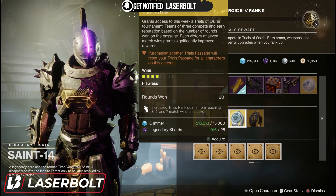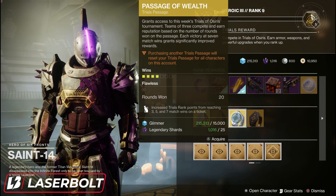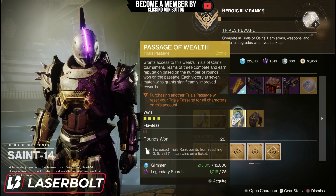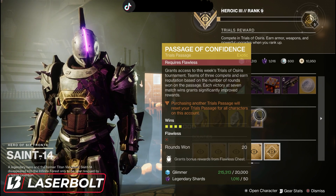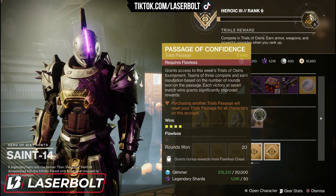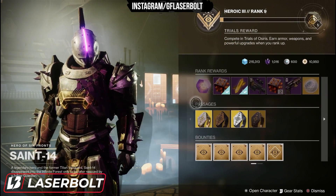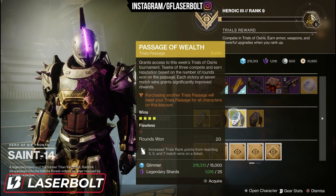The next one is the Passage of Wealth. This increases your Trials rank points from reaching three, five, and seven match wins on the ticket — this is the one I recommend if you do not plan on going flawless and just plan on farming. The last one is the Passage of Confidence, which grants bonus rewards from the flawless chest. This is only relevant if you do plan on going flawless. So if you're not going flawless, pick up the Passage of Wealth; if you are going flawless, consider Ferocity or Mercy.